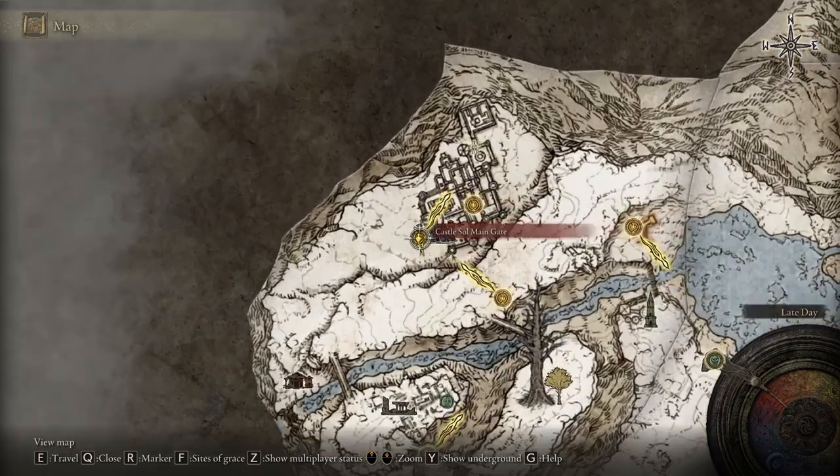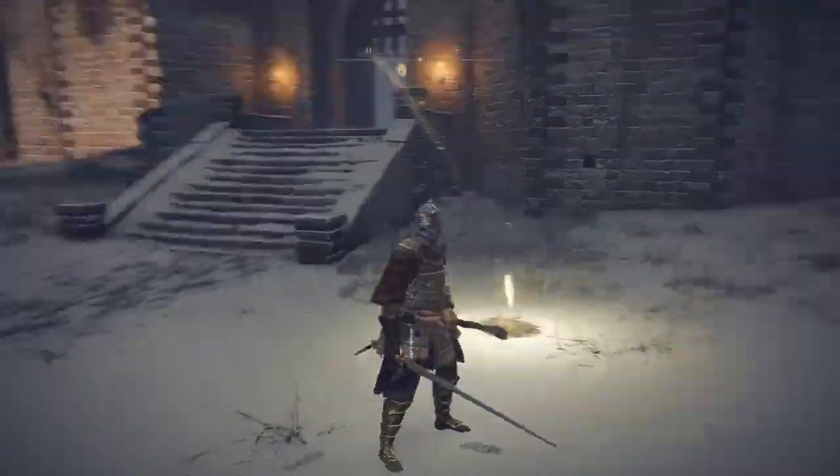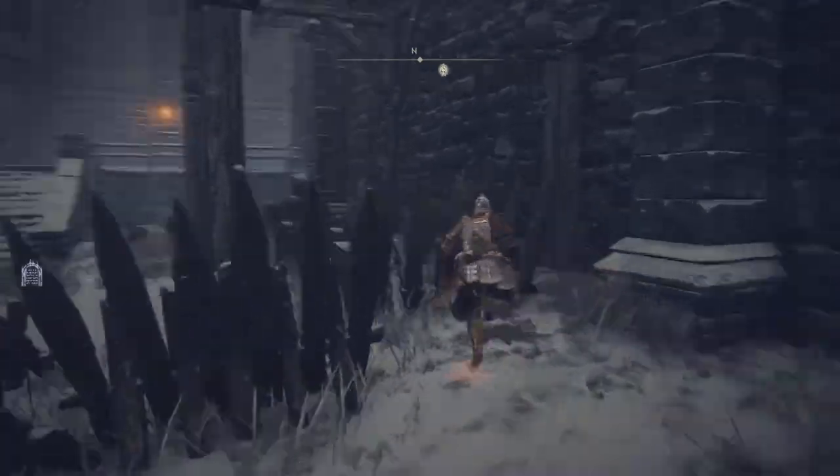SpicyNude here, bringing you another tutorial for Elden Ring. This one is for the Sorcerer's Gauntlet. The Castle Sol is found in the north-eastern section of the Mountaintops of the Giants.